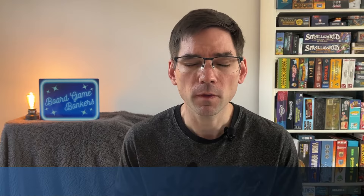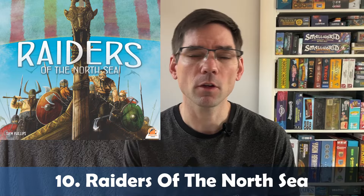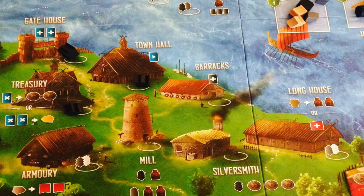Let's now move on to the top 10, starting with number 10: Raiders of the North Sea, coming in at 50 pounds. I really do enjoy Raiders of the North Sea — it's a nice family-weight game. You use worker placement: you place a worker and then take a worker off a spot. You'll be hiring crew, and with that crew you'll try to go on raids.